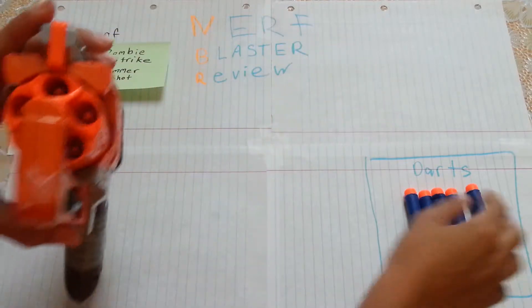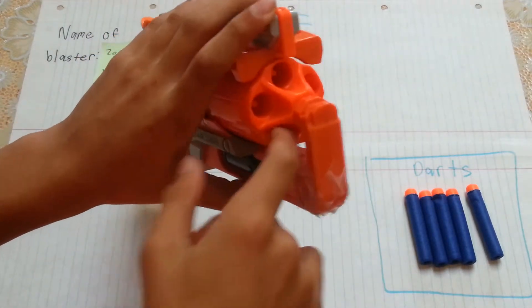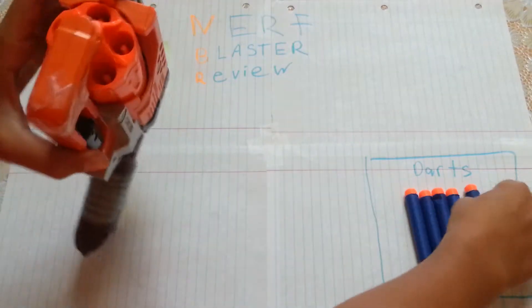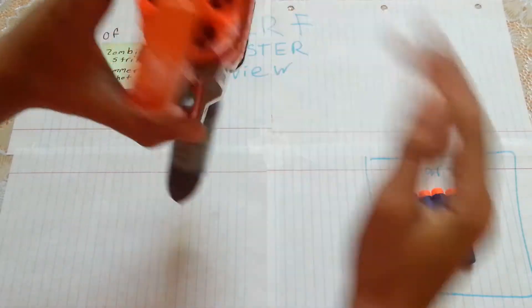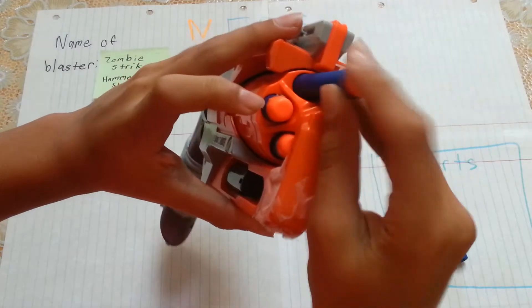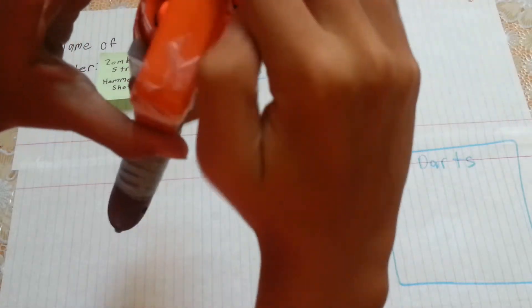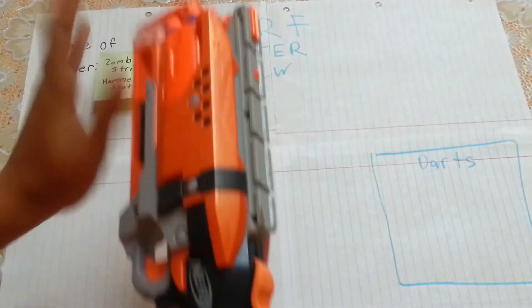The way that you load it is that this little piece over here prevents you from loading the darts in the bottom. The way you load it is you just place the darts in the barrel like this, load it up, and just like that it's loaded.